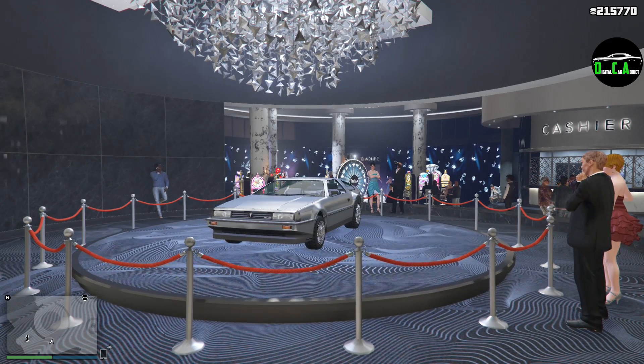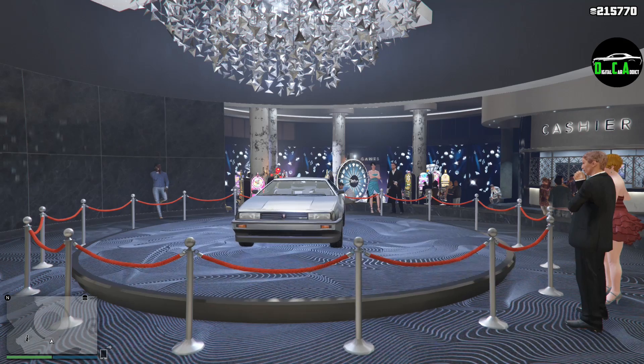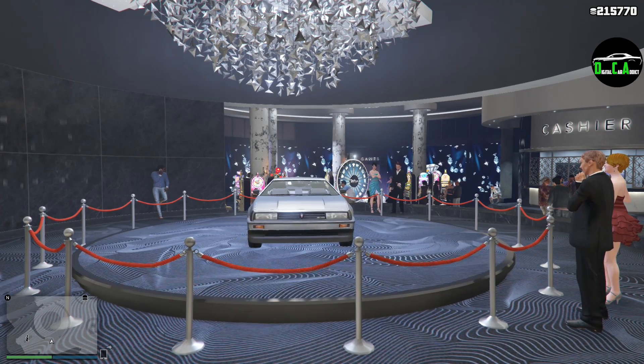What is up Caratics, and this is where we'll be talking about this week's triple money event week as well as the vehicle and property discounts. This event week is for April 9th through April 15th, 2020.